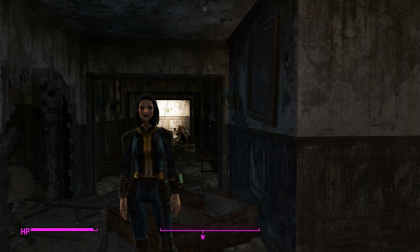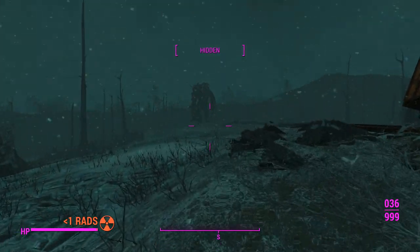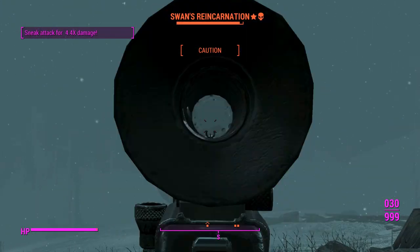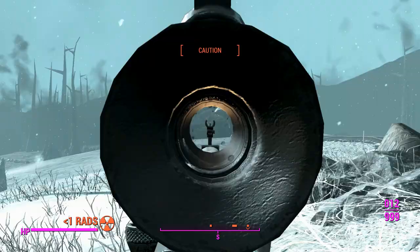We'll go ahead and search for our friend, but before we do that we must once again thwart Swan's plan to take over the Commonwealth. We shall do so by gratuitous sneak attack criticals and sniper knockdowns. I think he's brought a few friends with him this time, which is a little bit unfortunate — hopefully we won't get detected.